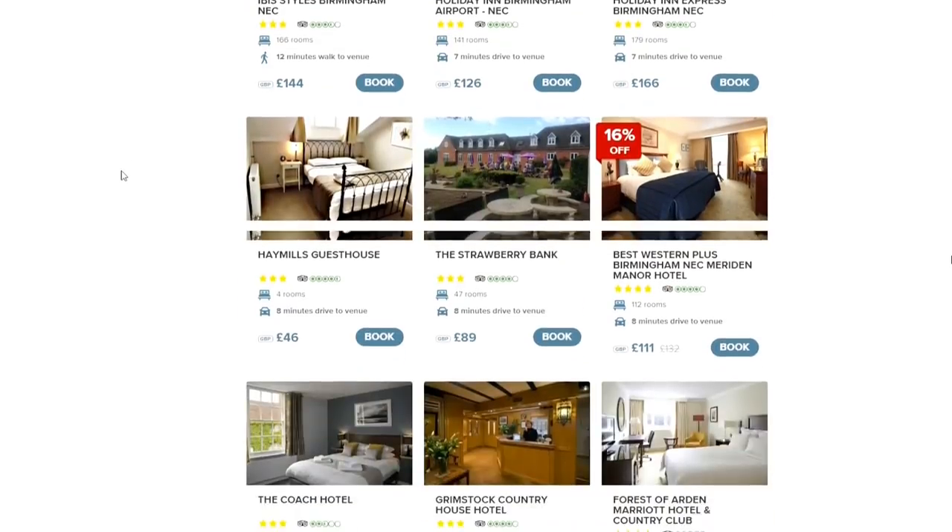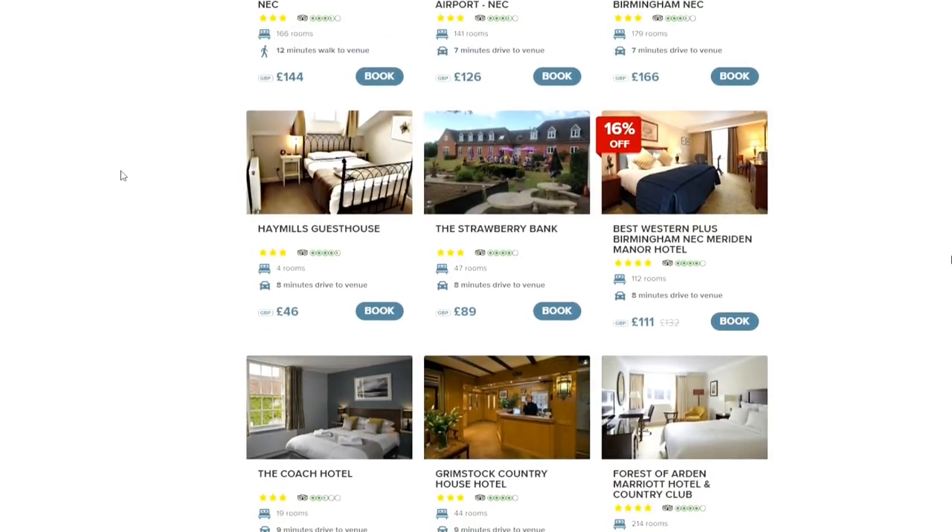There's lots of accommodation listed on the website. Under visitor, if you click on the accommodation page, you can see deals being sourced — lots of options. Prices vary: staying at the Hilton is expensive because it's right on site, but stuff five minutes away can be picked up for decent deals. You can see options down to around £46 to £89, with some about eight minutes' drive away.